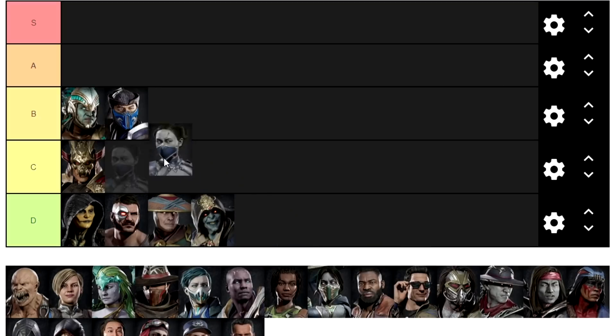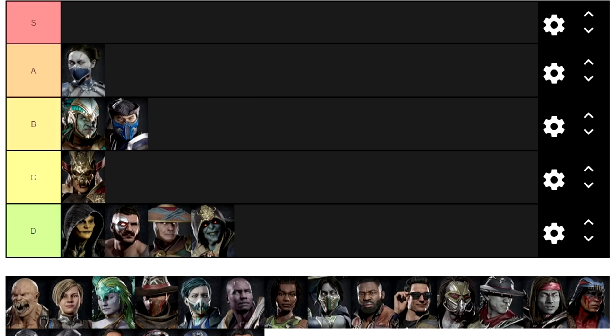Now we're onto the A tier. Kitana mains love to downplay Kitana, and I can see how they may struggle with her at a higher level, but at a lower level Kitana is nutty. She is very safe, and most of her strings leave her at a perfect distance to use her back 2 and catch you off guard when you're trying to move forward or backward. This happens at my level because nobody flawless blocks or studies the gaps that you can flawless block.